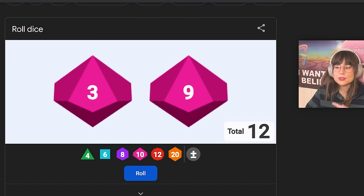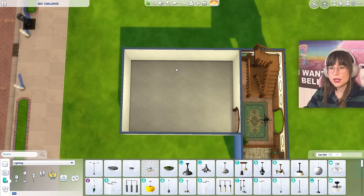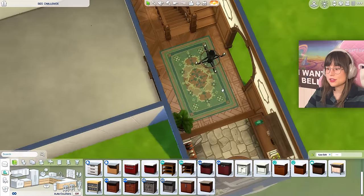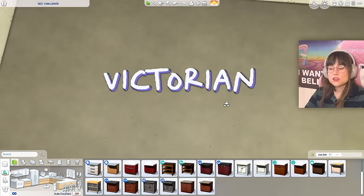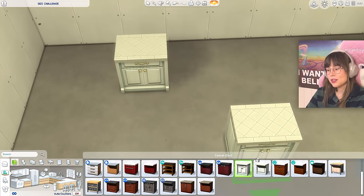Now we're moving on to the kitchen. Let's roll — one, two, three — a six by eight! Okay, this is gonna be a big kitchen. Since we're going with this sort of style — I don't know what to call it, Victorian cottage-y? That sounds like a super fancy store that I'm not invited to.